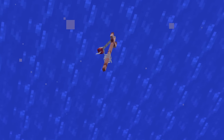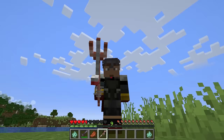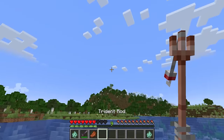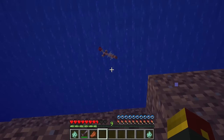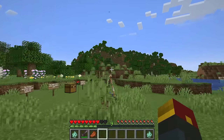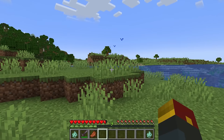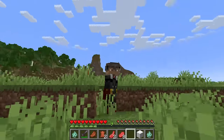A trident rod. You can throw it sky high, and apparently when it lands, it takes you right down to where it went. That is awesome. Think of how fast you can move across the landscape with this thing. It seems to work above ground just as easily too. It's got some other pretty interesting uses as well.